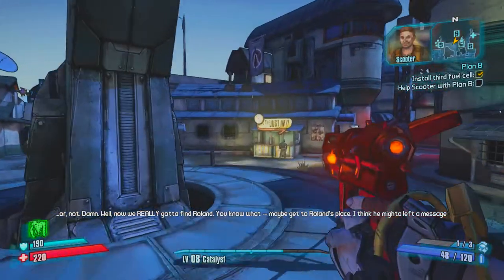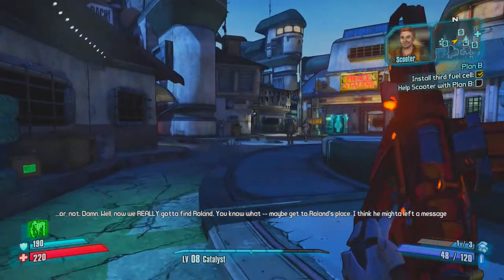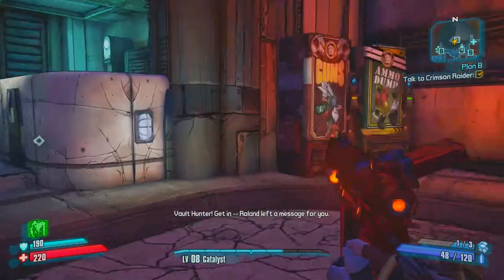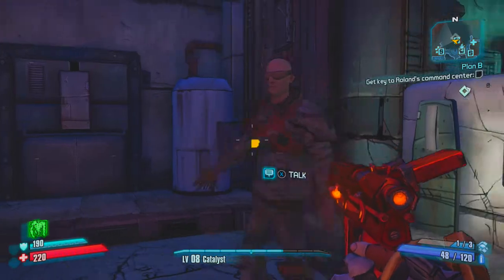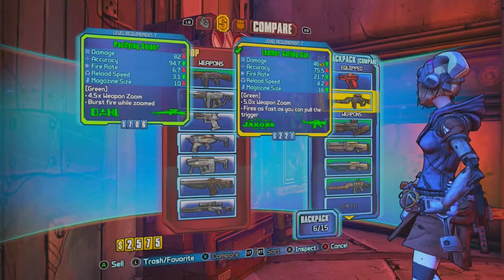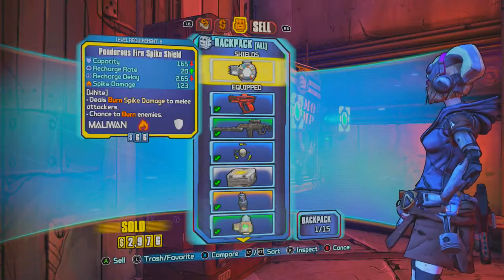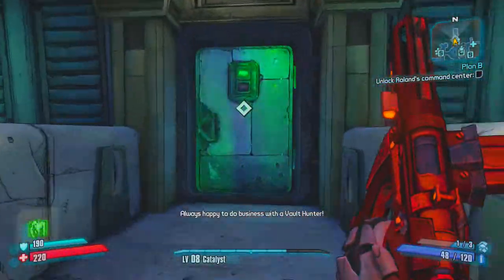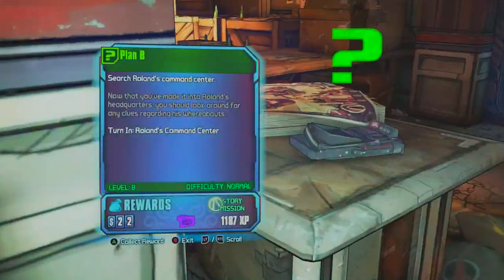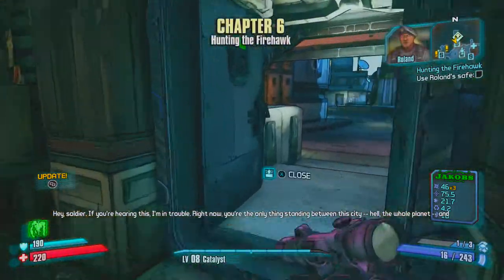Well, now we really gotta find Roland. Maybe get to Roland's place — I think he might have left a message there. We'll take the key and first check the guns thing. Oh, there's a nice sniper in here. We'll sell the rest of the stuff we don't need. We'll cash this in, got an SDU upgrade which means we can equip more guns. We should buy that sniper rifle. Now we have a sniper.